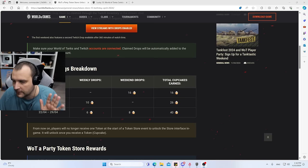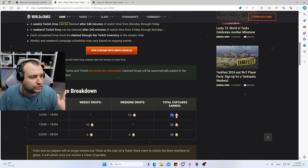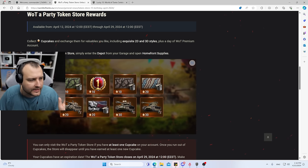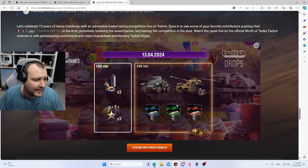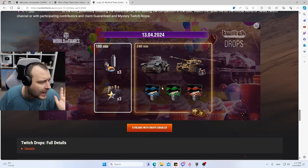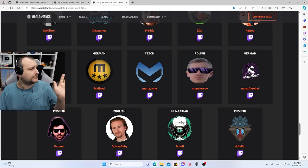We have weekend drops going on fellas — a very important thing to mention because you can get yourself 16 cupcakes and use those to get 3D skins, 2D skins, and many other things. Plus today we have brand new drops at 4pm Central European Time. Looks like you can get guaranteed 2D camos or alternatively a lower tier tank.